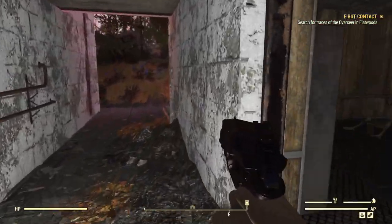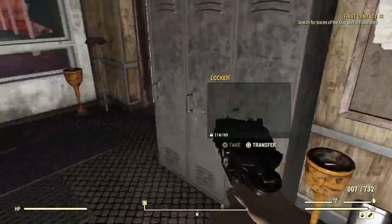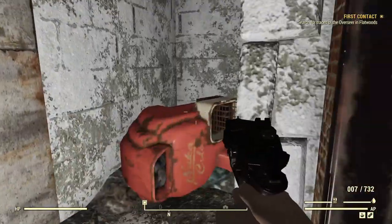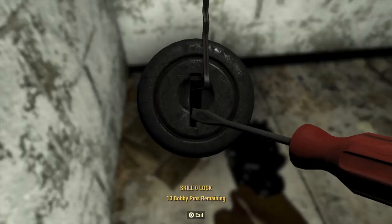I'm going to kind of skip through a lot of the lore, but I will point out here is a holotape of gym session notes from a traveling coffin salesman — so if you want to go back and re-listen to that. It's a chem box. Well, we did pick up some bobby pins, so let's see how that goes.